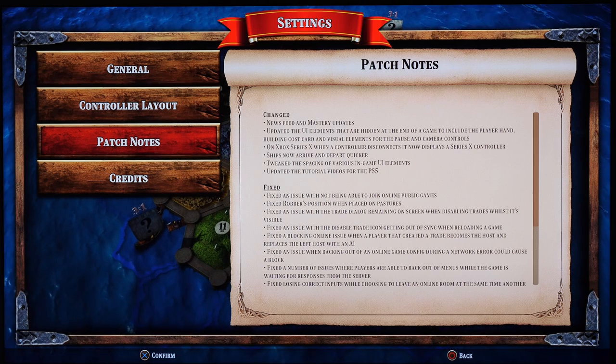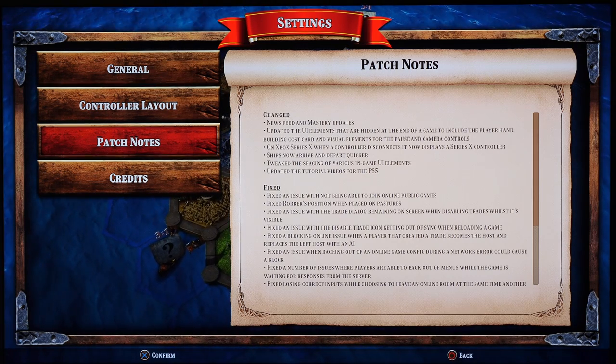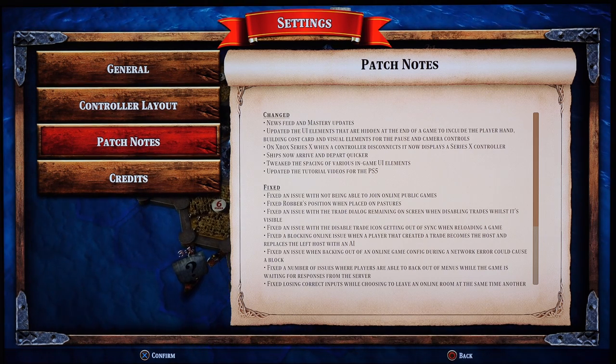Next tab we have Patch Notes. Now, most people won't spend much time here — it's mainly for hackers who are looking to jack into the Catan mainframe. This tab will let them know what things have recently been worked on, so they can get a better sense of where the programming weaknesses are and what elements of the game they should attack.